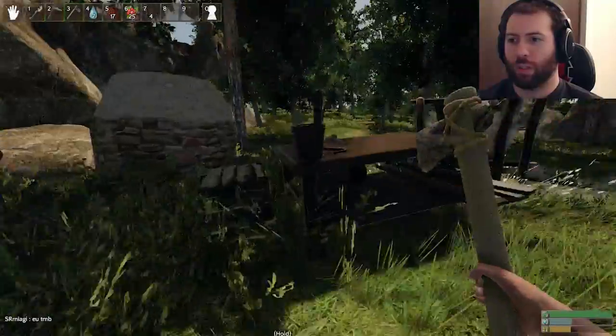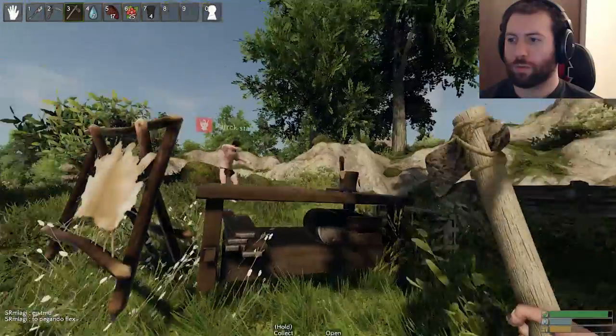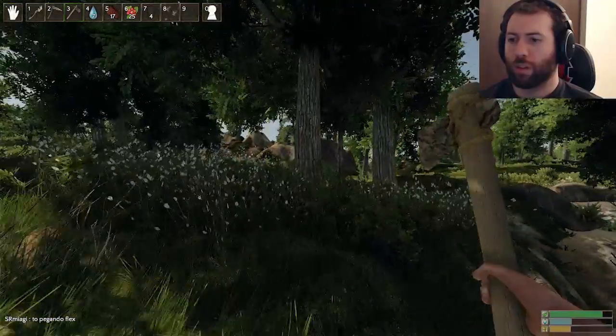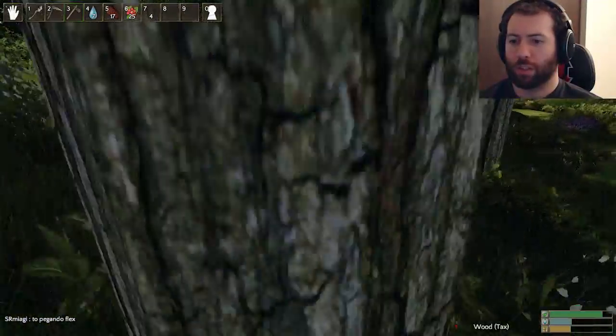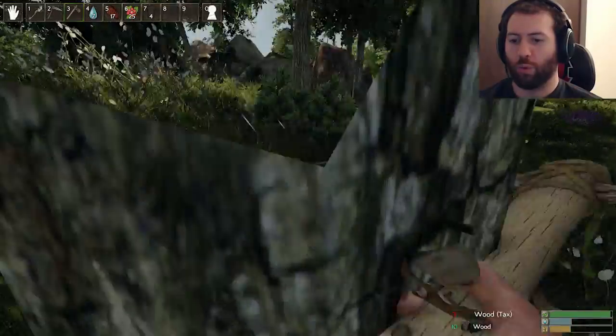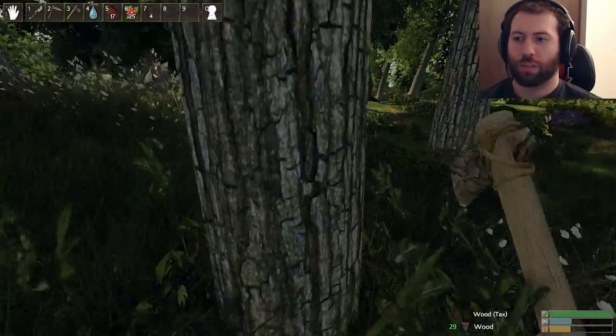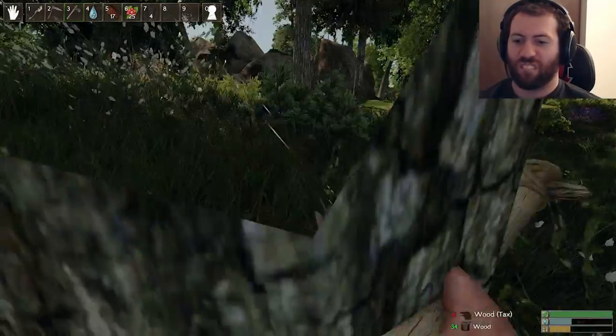Okay, so this helps cut things faster? Supposedly. This is what I got murdered with earlier. I'm going to cut down some trees. Five wood per... four to five wood. Oh, instead of one? Yeah. Beautiful. As you can see, we're getting taxed for this too.